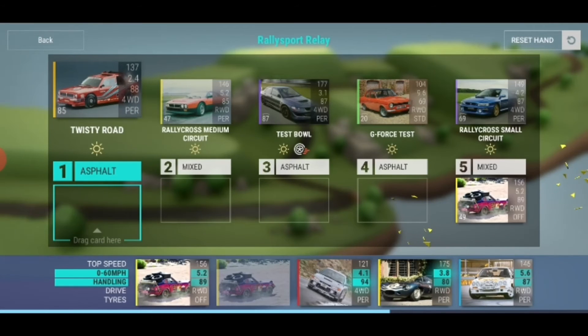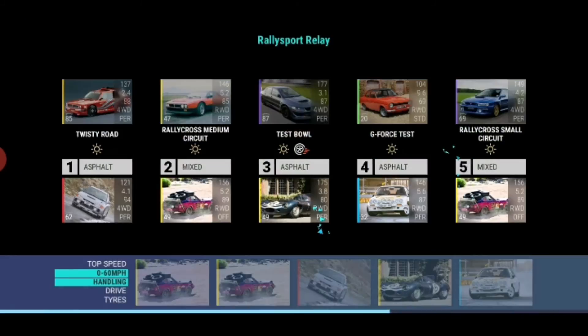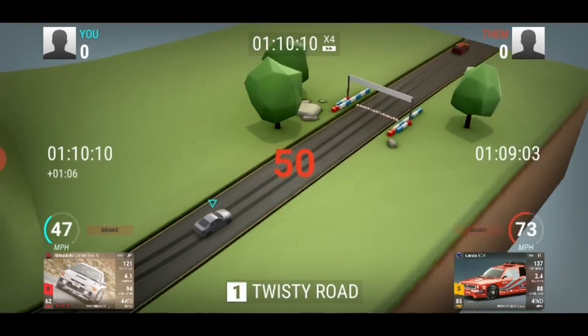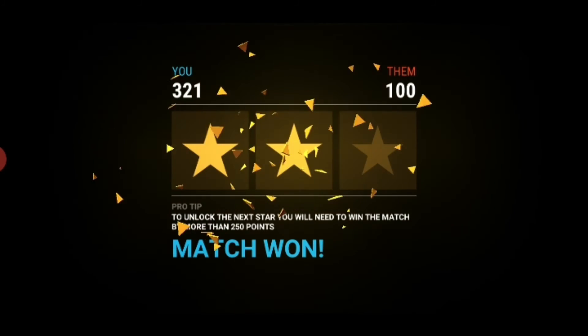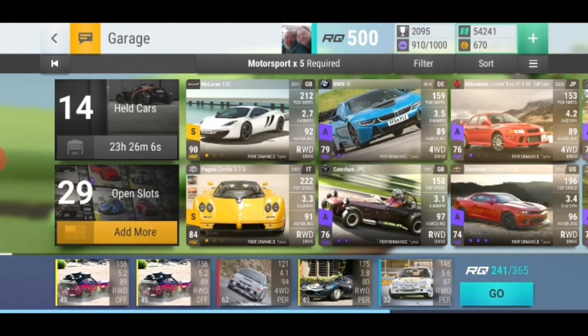Our two rallycross mixed tracks, our two losses, and our points won. I'll just fast forward — we already know how many points we're getting. We're getting 321 points. There are our two points. Because we know that, we can continue to do this as many times as we want until the event finishes. And then at the very end, when we still have one car left, we can switch out that not-quite-so-perfect car for the Opel Manta.